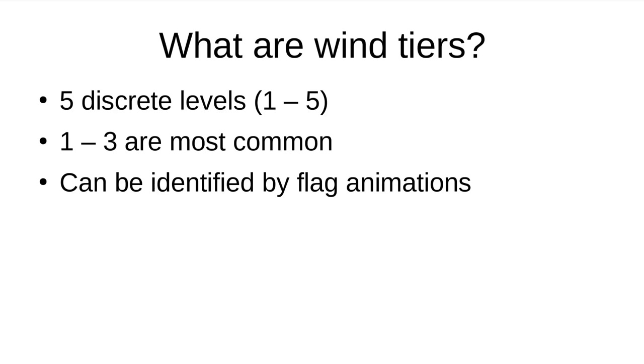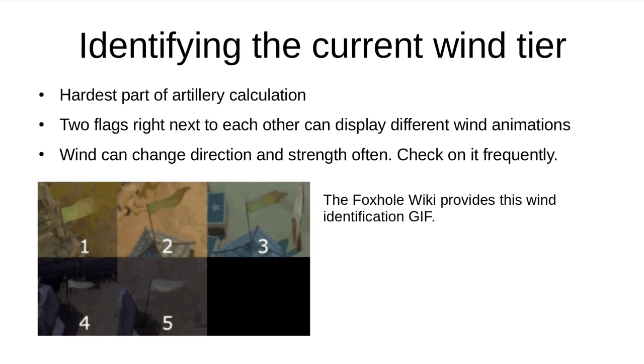The next thing you need to know is how wind is implemented in Foxhole. Wind exists in five discrete levels. The wind level can be determined by looking at the animations on any flag. Wind is almost always level 1, 2, or 3, which makes identifying the wind level easier. Identifying the current wind level is by far the hardest part of the artillery calculation. Adjacent flags can have different animations, making it even more confusing. On top of that, the wind level and direction can change frequently, so you always have to check on it.